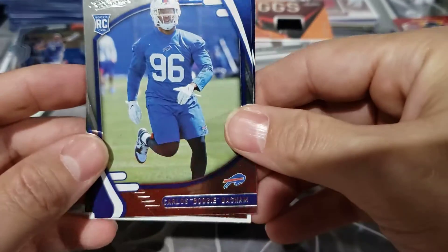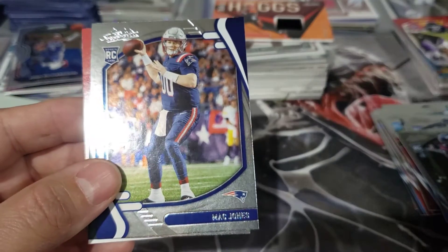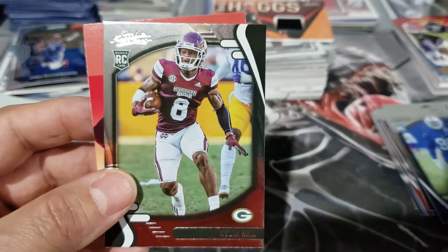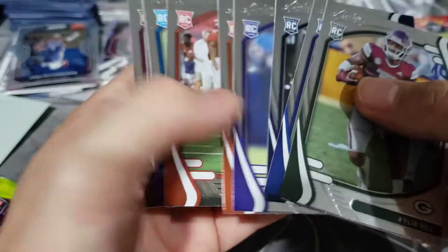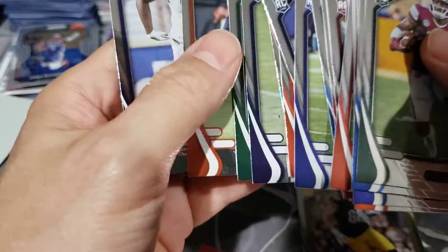I'm going to have to change my camera angle — it's sitting in a bad spot. Matt Jones — good one to get. I haven't even been paying attention to which ones are green and which ones aren't. Kylan Hill. Let's see what kind of greens we got — so far just the Pat Freiermuth, the only green one so far.